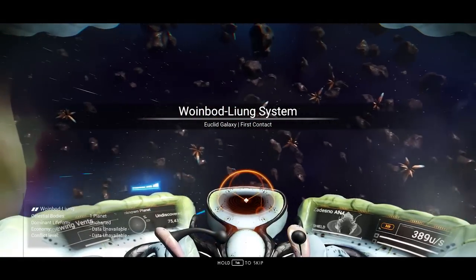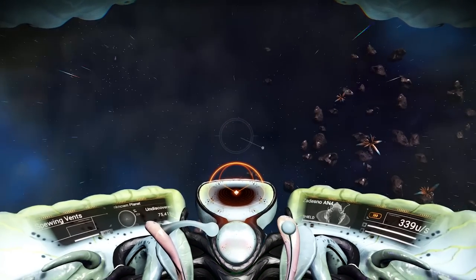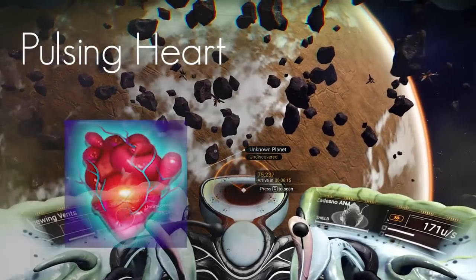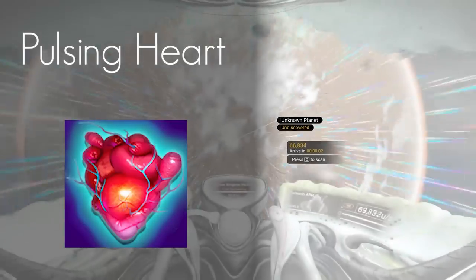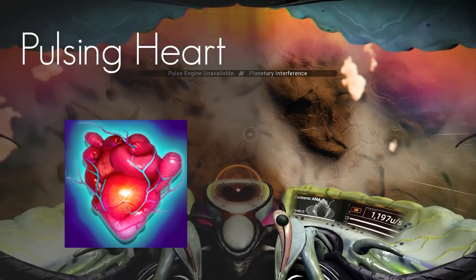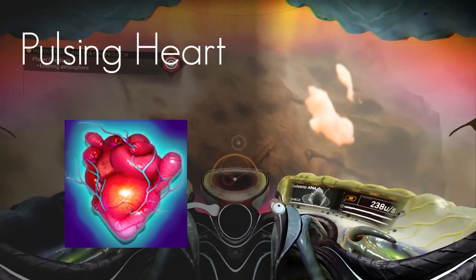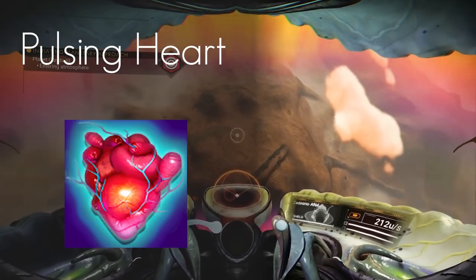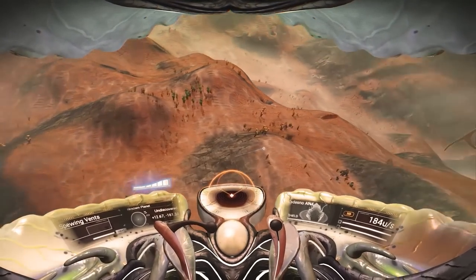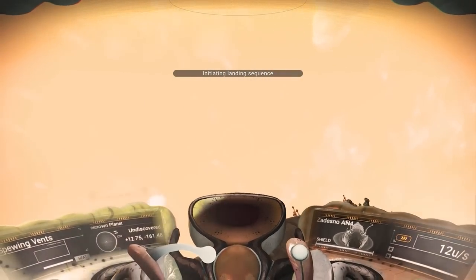Living ships have their own complete set of technology. There are currently 6 different types and all 6 primary modules will be installed on your ship from the start and cannot be removed. First is the Pulsing Heart — this is your Pulse Drive and acts in the same way as a regular Pulse Drive except it takes different fuel. Where a regular Pulse Drive takes Tritium and Pyrite, the Pulsing Heart requires Silver or Gold, which makes full sense due to the available materials from asteroids. Also with most of these you will notice callbacks, like the Pulsating Core item required in the origin questline needing Gold as one of the ingredients.